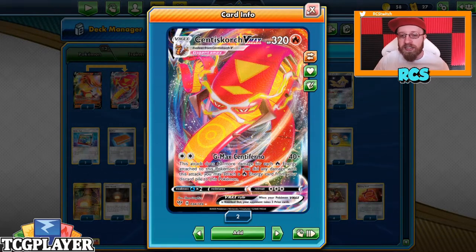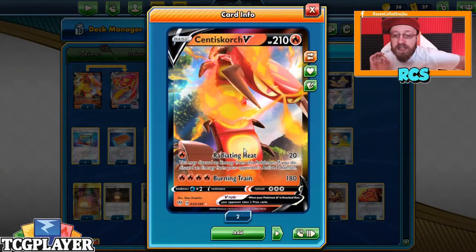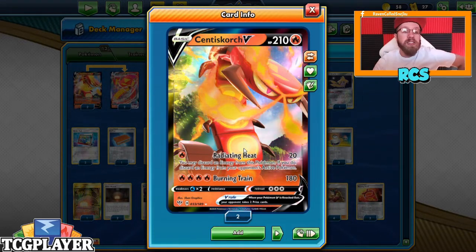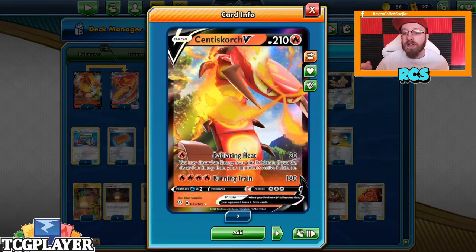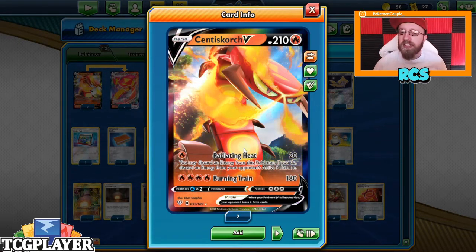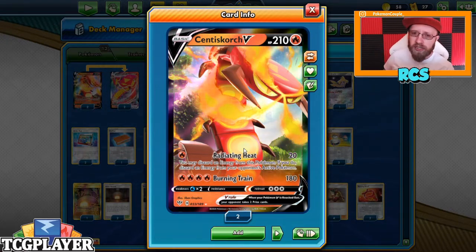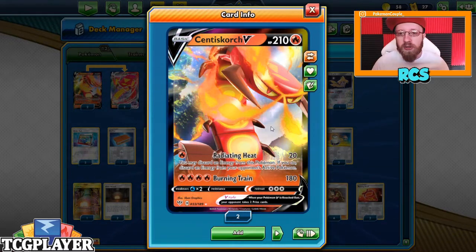We also have Radiating Heat, which is a pretty cool first attack because you can discard your opponent's active Pokémon's energy, and it can even be a special type energy. For example, if you're facing ADP Zacian and they play an Aurora energy on their ADP going first, you just discard it. So it's definitely a bit of disruption, and while it does discard your own energy too, you kind of want your energy in the discard pile for Centiskorch anyway.